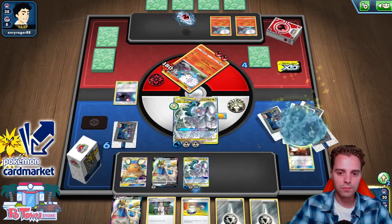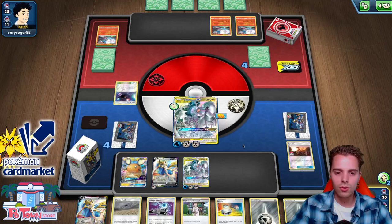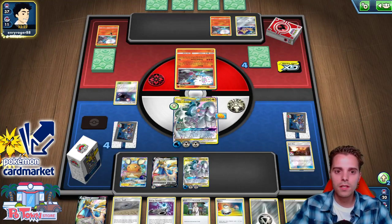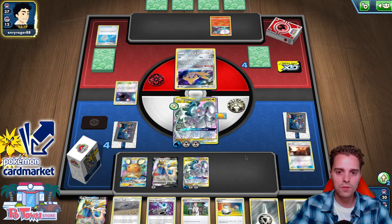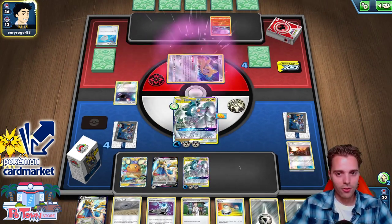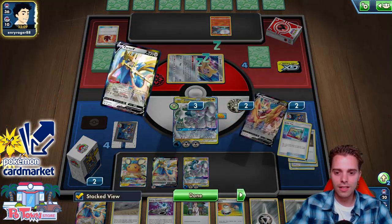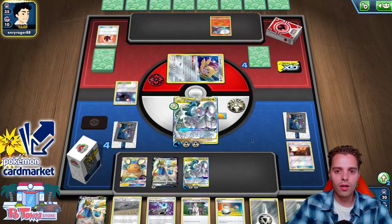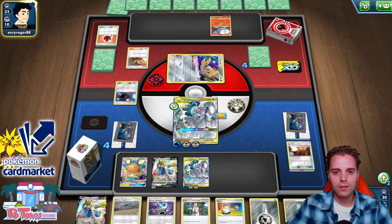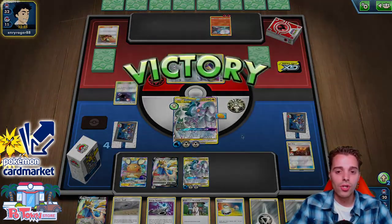Seeing as he already used his Boss's Orders, now he needs a whole lot of stuff. Two prize cards instantly. He needs three energies on the Blacephalon — there are seven fire energies in the deck. Jirachi using Quick Ball. If we survive this hit, we win. He has Fire Crystal and Welder — we actually need to dig for our Reset Stamp. Lots of cards in hand. If there is Fire Crystal and Fiery Flint in there... they concede! Yeah, that's how ADPization works.